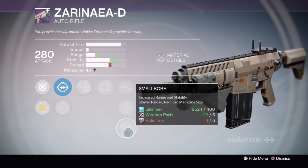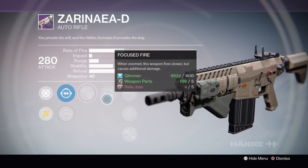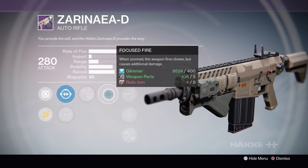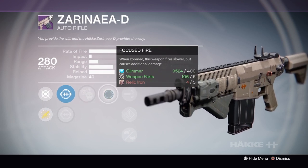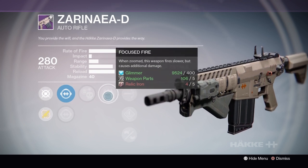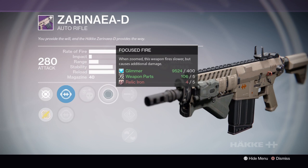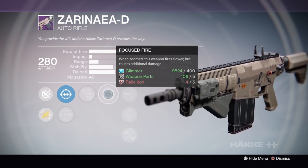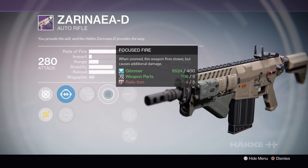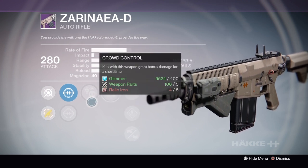I feel like this could potentially be a really strong auto rifle. The combination of high caliber rounds and Focused Fire is very strong, and with Focused Fire you won't have to worry so much about stability. You also have Smallbore in case you do want to worry about stability. However, the danger is that Focused Fire has a tendency to lower your DPS by a lot. When you lower the firing rate by that much, you end up doing more damage per headshot, but you do less damage overall per magazine.